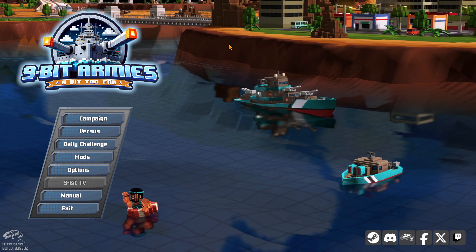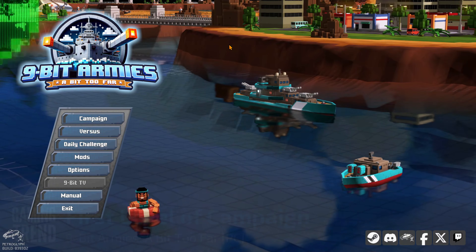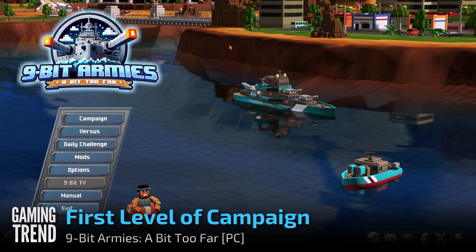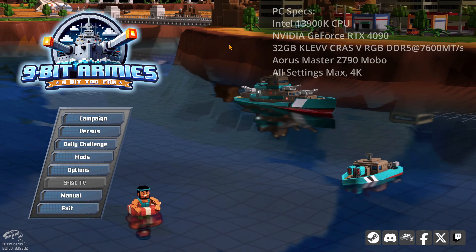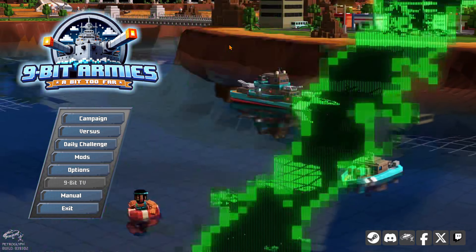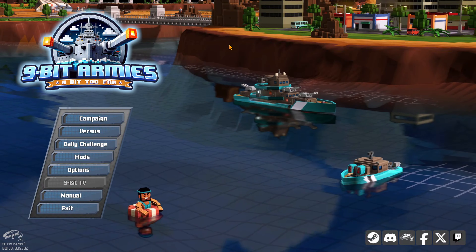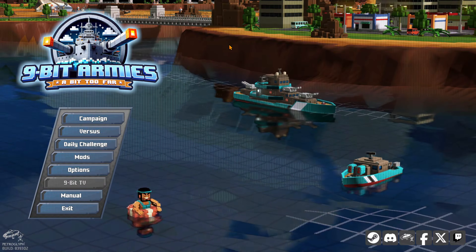Hey everybody. Ron Burke, Editor-in-Chief for GamingTrend.com. Today we're going to check out 9-Bit Armies: A Bit Too Far. This is coming to us from Petroglyph Games — these are the guys behind games like Star Wars Empires at War, Grey Goo, and obviously 8-Bit Armies, which is the predecessor of this game. They also did Conan Unconquered and the Command & Conquer Remastered Collection. They've done RTS for a long time and they know what they're doing in that arena, so I'm excited to see what's going on here.